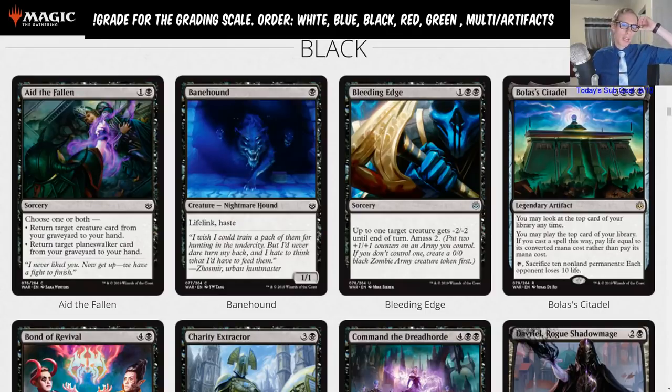A couple people say they think amass will play better than it looks. I think amass is the kind of thing where the first amass card is very good — if you're making the creature, it's usually pretty good value. It's just your second amass card adding +1/+1 counters that is not very good. Against aggro, is Bleeding Edge better than Chupacabra? You do want to kill Goblin Chainwhirler and Benalish Marshal quite a bit, and Tempest Djinn — those are three very important cards to kill. This doesn't kill any of them.